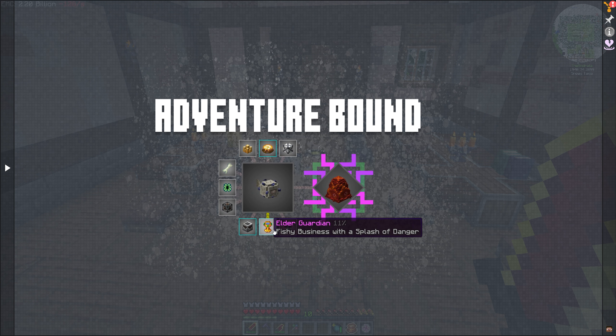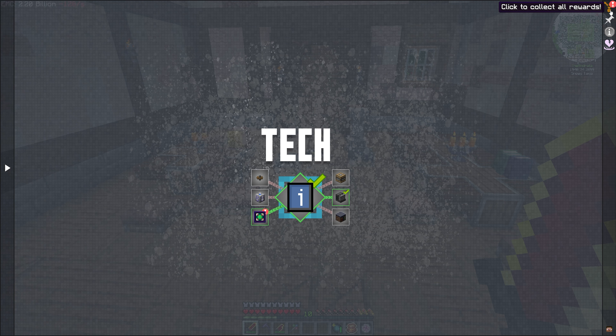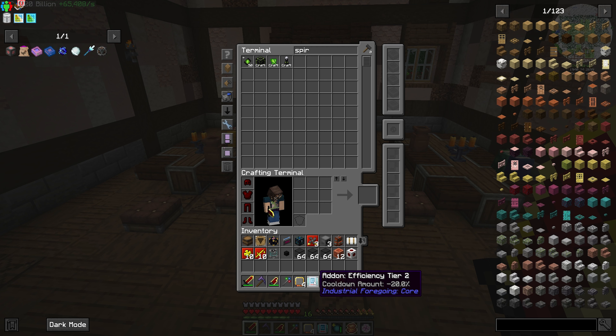It says I have a few quests available, so let's go ahead and collect those and see what we got. We got an efficiency upgrade — I like that it shows the cooldown amount in the tooltip, because that hasn't always been there. We also got a card overclocker.